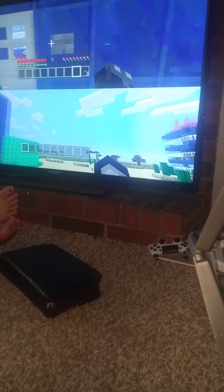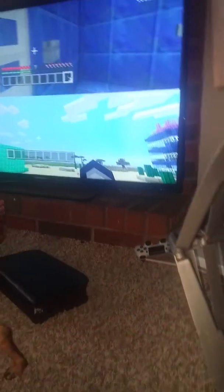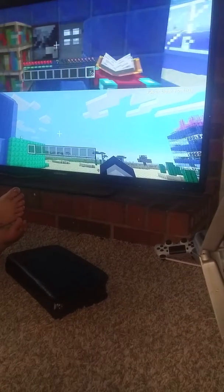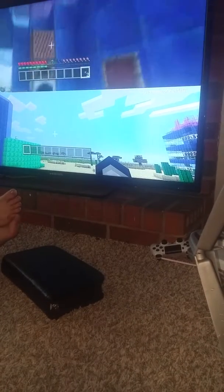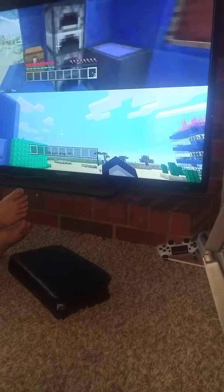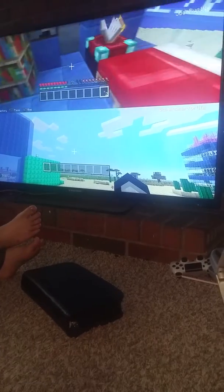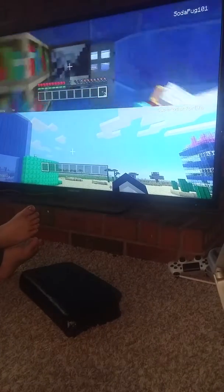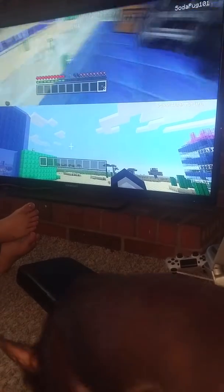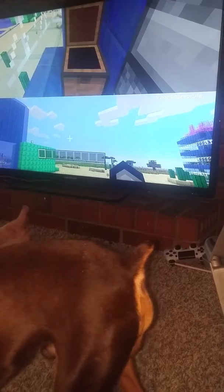And here's the white VIP room. Bookshelves, a jukebox, two furnaces — it's like a library. Bookshelves, painting, an entertainment table, two beds, and a chest with a Strad disc in it.